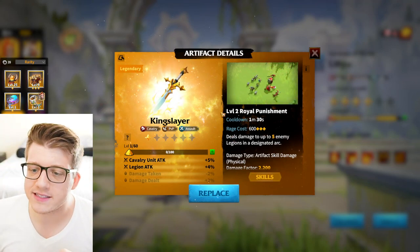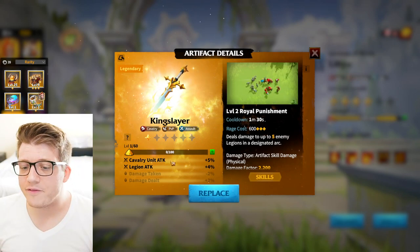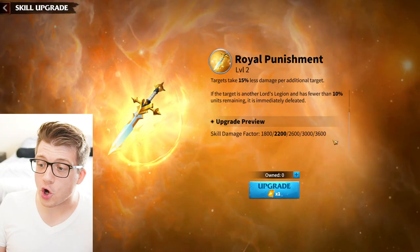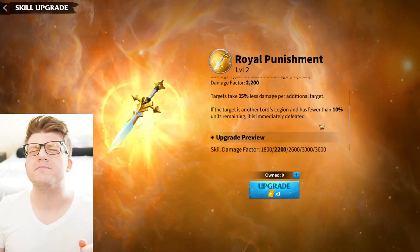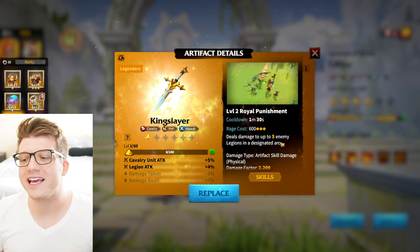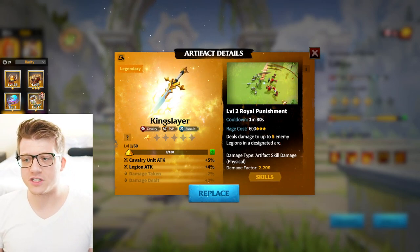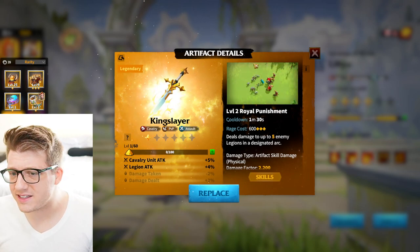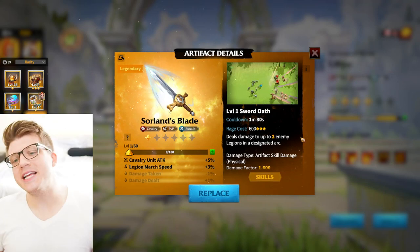Moving on to cavalry, we start with King Slayer — the name says it all. With only 600 rage cost, it gives cavalry and legion attack and deals damage to up to five enemy legions in a designated arc, going all the way up to 3,600 damage. If the target is another lord's legion and has fewer than 10% units remaining, it is immediately defeated — you literally end their life instantaneously like execute in an MMO. Very powerful, definitely use it if you're lucky enough to get it.